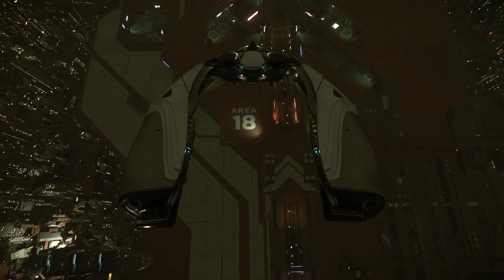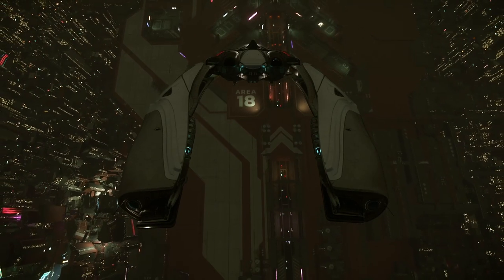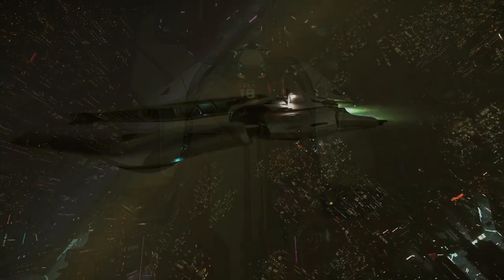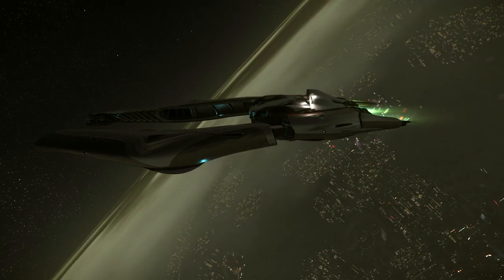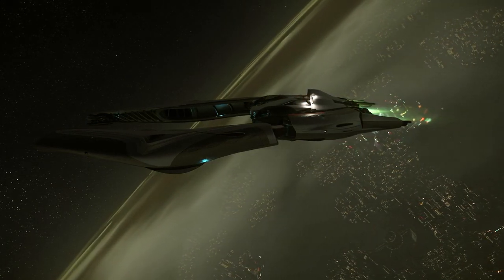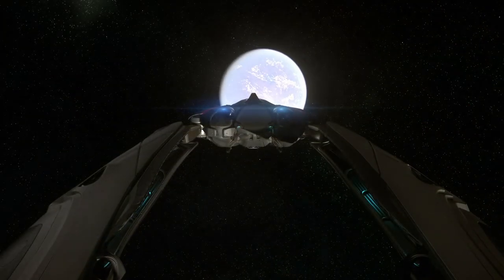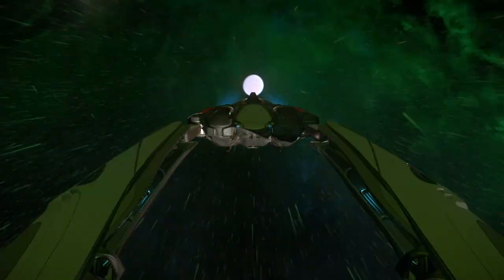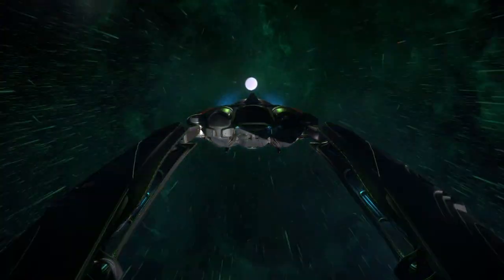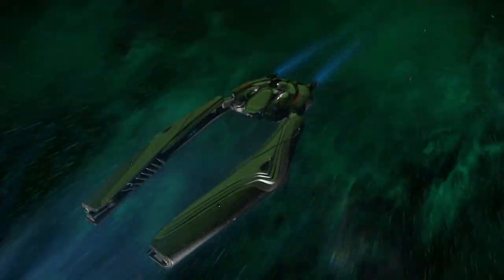The Banu Defender is one of the more currently running alien ships in the Verse. It is definitely one of those ships I find many people either truly love or hate. It has a unique design with a split cockpit style and almost biomechanical feel to it. The Banu Defender is seen throughout the Verse being used in many different ways, from a solo bounty ship to use as a fighter by occasional pirates.